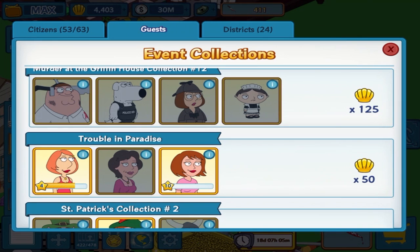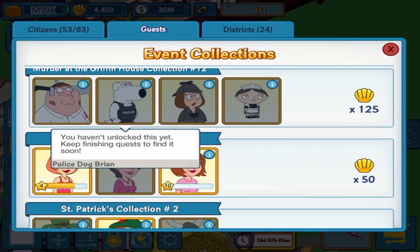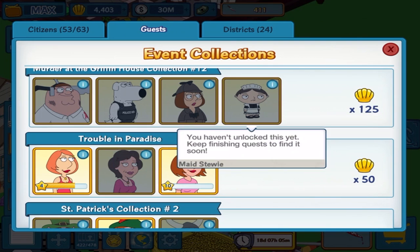Let's look at the premium characters. We've got Victim Peter from week one. Police Dog, which is going to probably be next week, probably in a mystery box. The third and final week will be True Crime Fan Meg. And then Maid Stewie is actually part of the season pass.